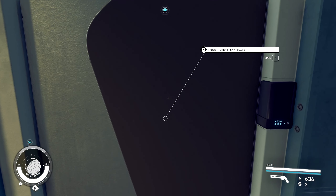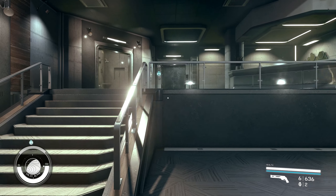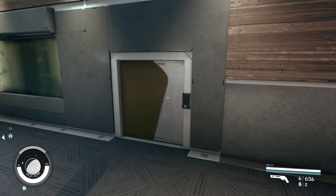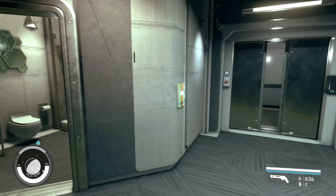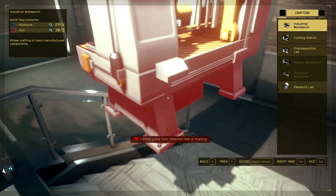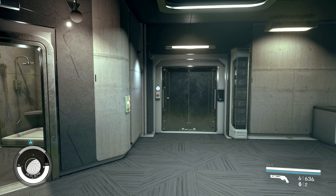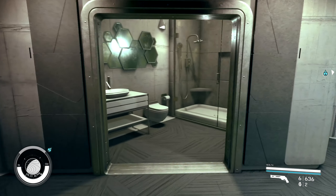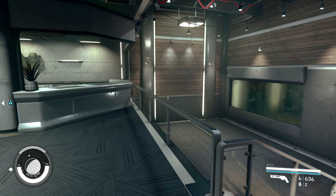Now we can just head inside and the apartment is basically yours. To enter, you'd normally have to buy it through this door every time, or buy it of course. But now I can go in here, I can decorate as much as I want, I can place stuff. And it's basically yours for free. That's how you enter the SkySuite apartment and get it for zero credits.